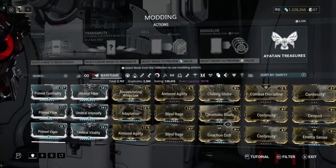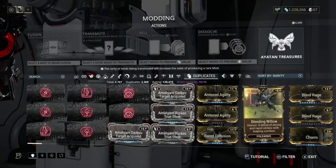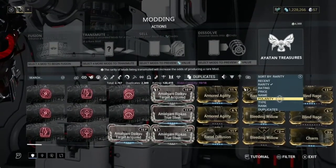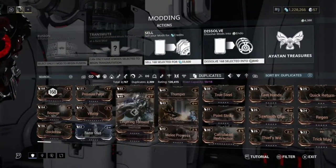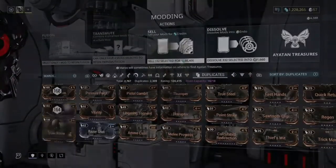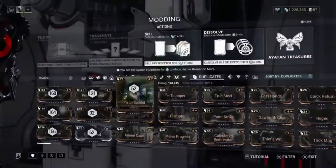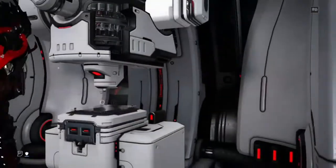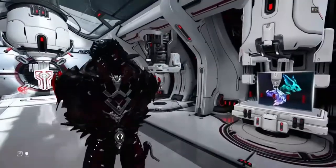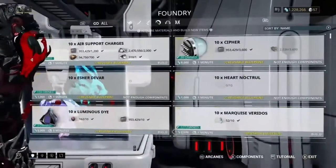Another method is going to your duplicate mods and sorting by duplicate. All these duplicate mods — if you farm a lot you will have a ton of them, and right there that's 33,000 credits. You can keep doing this over and over. I normally recommend selling them for endo, but if you're comfortable with your endo amount it doesn't really matter. I like to save them for when I'm really low on credits and just need a little bit before doing the Index.